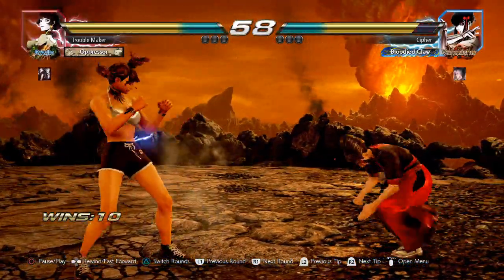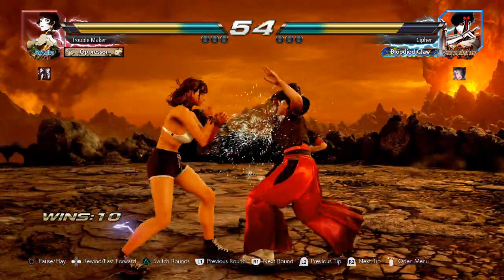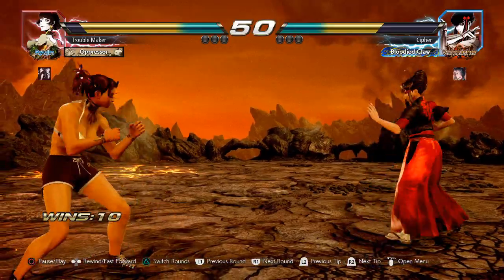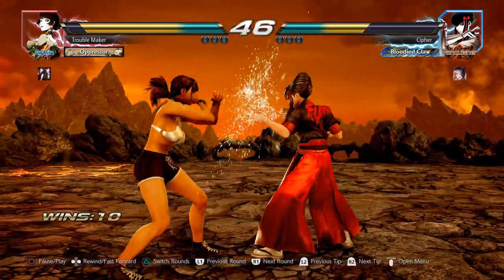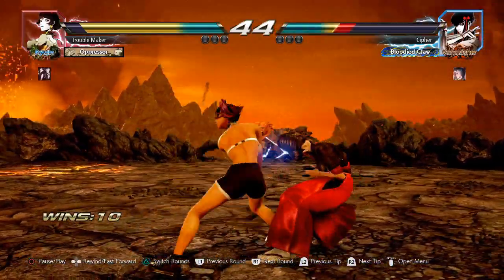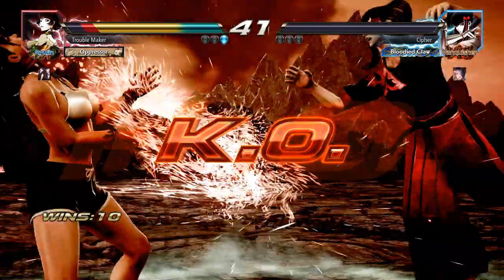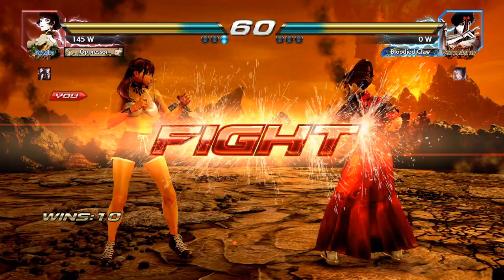Hey guys, what's going on? It's Daituka. In this video, we're going to talk about Josie Rizal's switch stance. I think everyone knows that Josie's switch stance can be very annoying to deal with. On paper, this stance covers pretty much any defensive option, and it's mainly used to control the pace of the match, as well as apply mind games. But with the right approach, you can minimize risk and damage with the strategies that I'll go through in this video.